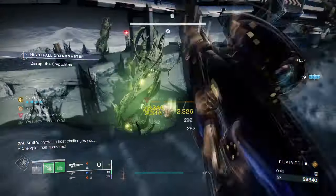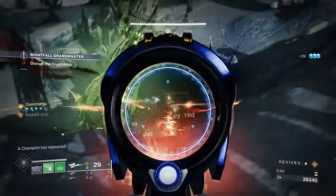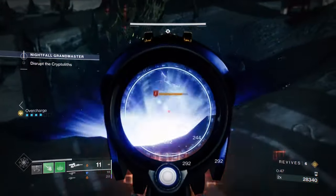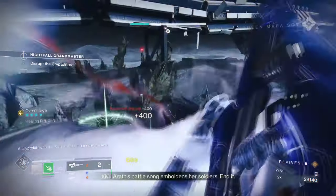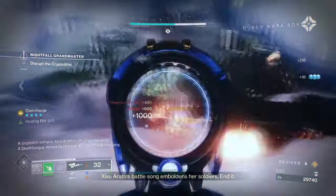With this build, you'll be able to Scorch, Ignite, Debuff, Unravel, Freeze, Suspend and use Threadlings with some interesting combos. So let's break down why you should give this a try this season.